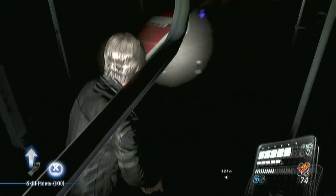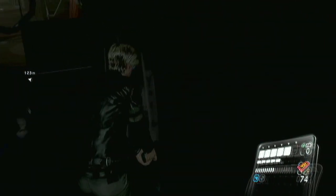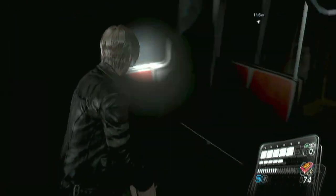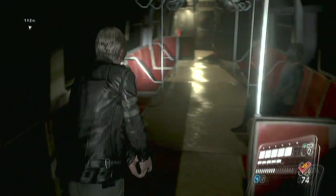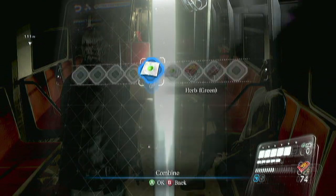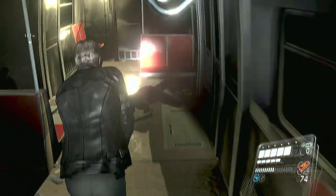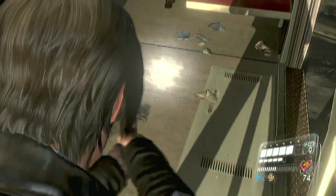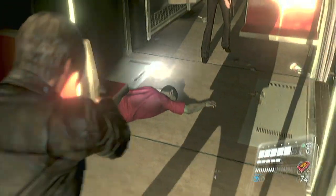Occasionally you'll get these collectibles called skill points, which you can spend on skills, obviously. The health system in this game is different as well. These are your herbs — combine them together and you get three of them. Your health bar in the bottom right is the squares beside the zero. If you can see I'm missing one.